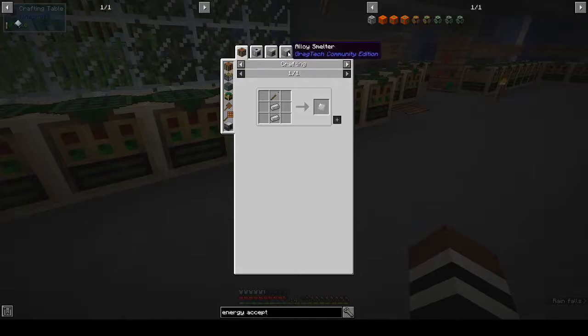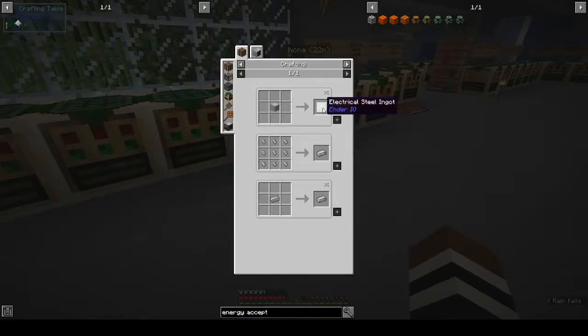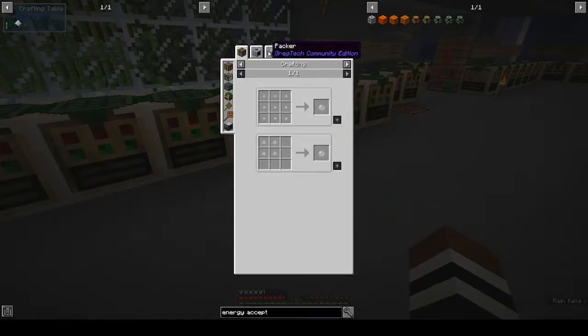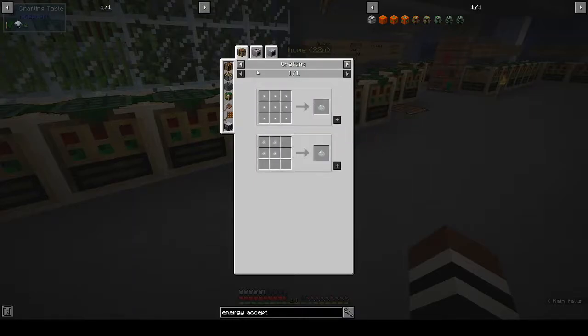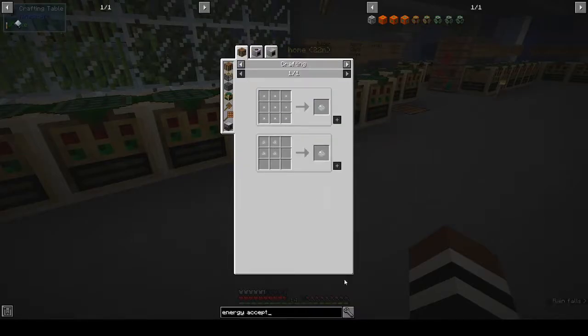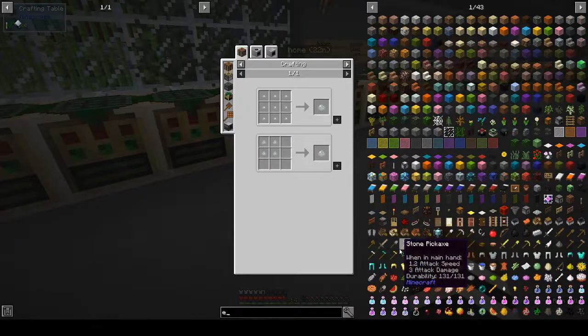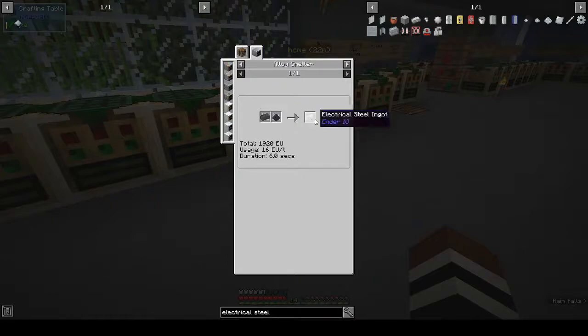How do you make electrical steel? Let's look it up - electrical steel ingot in the alloy smelter is steel and silicon. Oh yes, we ran out of silicon. We have one left. All right, I'll go and make some electrical steel and then come back and carry on with the energy acceptor.